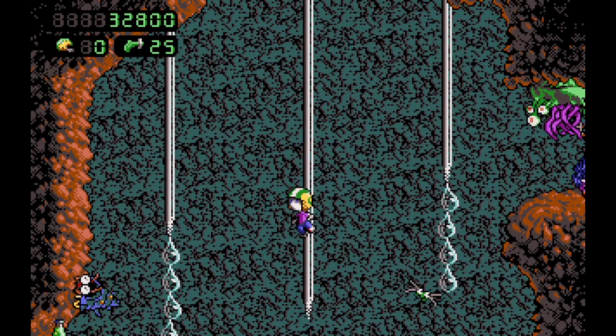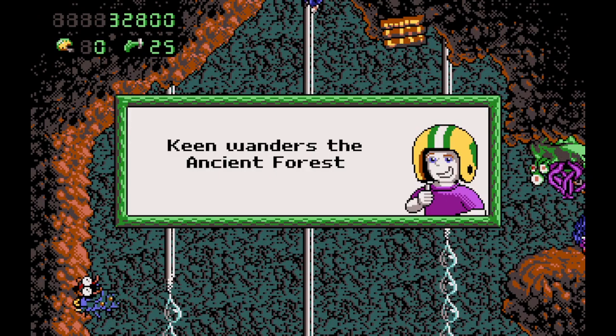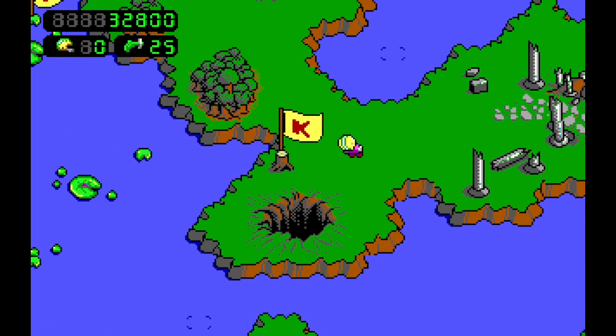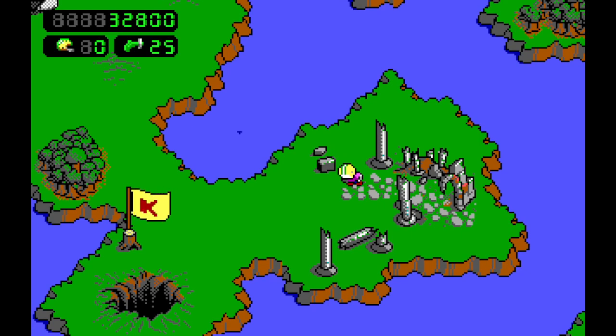So now we have to contend with Skypass. The exit's right here, I think. Yes. We did it — without even firing a shot. A peaceful run happening in that level at least.